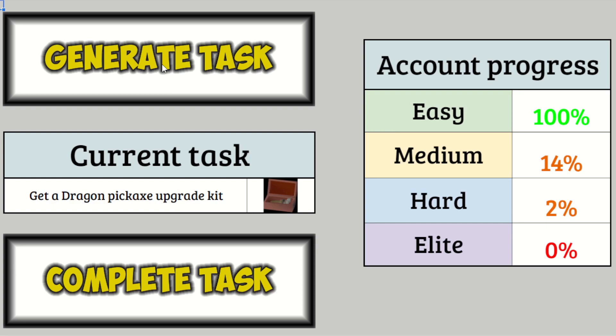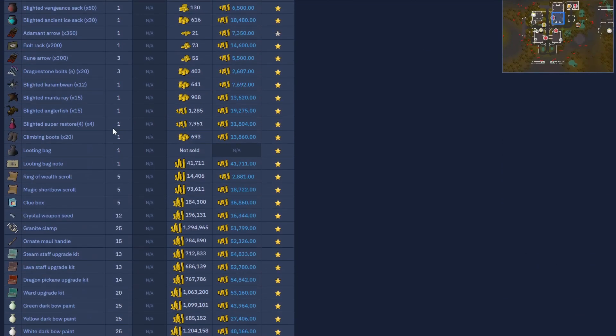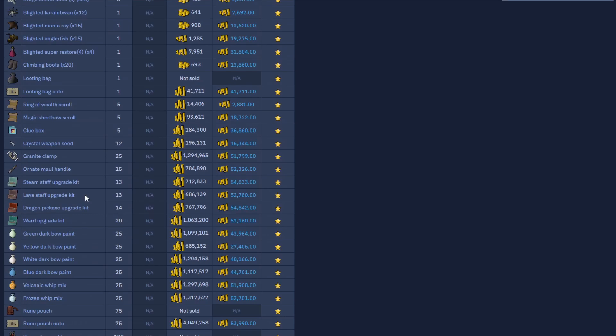Dragon Pickaxe Upgrade Kit — oh, that's gonna be LMS, isn't it? It's only 14 points, that's not too bad. The last time I did LMS I had to buy the Lava Staff Upgrade Kit, which was 13 points — so should be sorta similar to that. Although I do know a little bit more what I'm doing at LMS now. I'm still terrible at PKing, but hopefully it'll be a little bit faster.